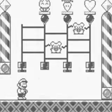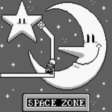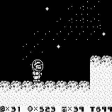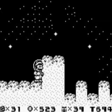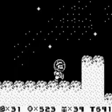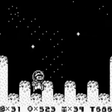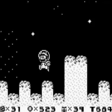Here we are in Space Zone — the shortest zone in the game. Two levels: one regular, one bonus, and then the boss stage. The boss of this zone is the only boss from another Mario game. He'll look pretty familiar, but we'll save that for when we get there.